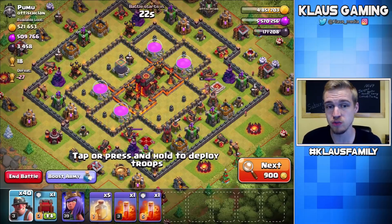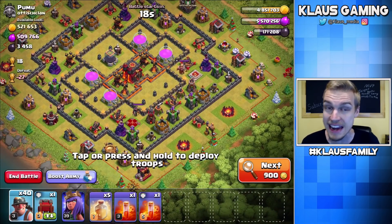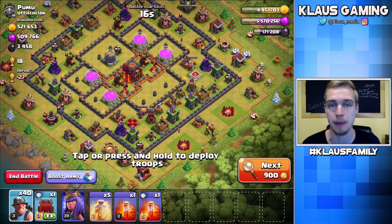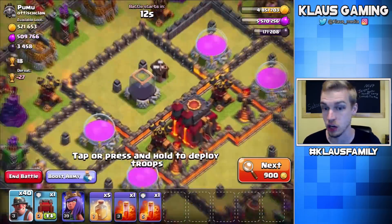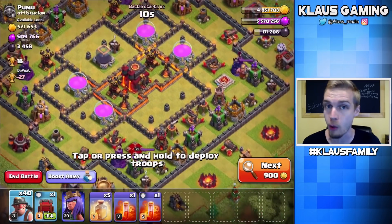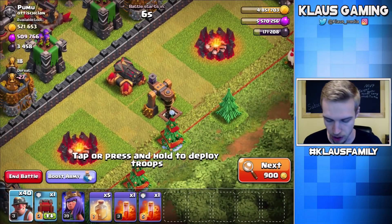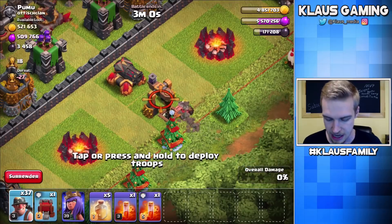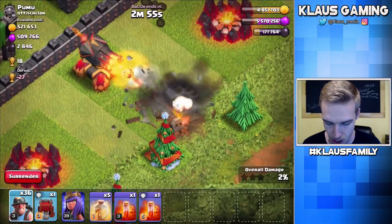This actually looks pretty good — I was going to skip it, but I think I've figured out a way to do a pretty good job against this base. First of all, we have the Dark Elixir storage in the core, and I have a Wall Wrecker, so that shouldn't be too difficult. Also, we've got a few drills on the outside. There are too many point defenses on this thing, so let's go with four.